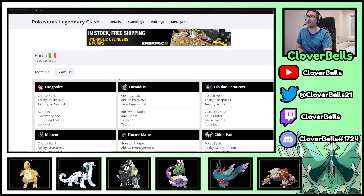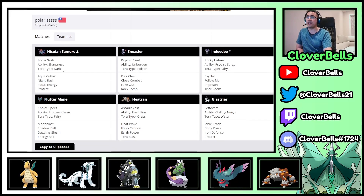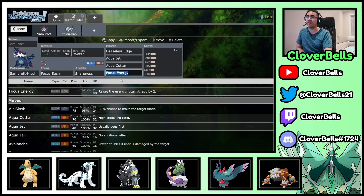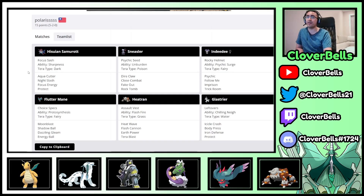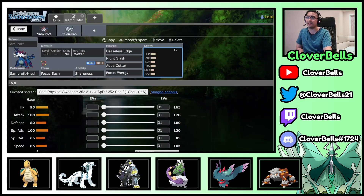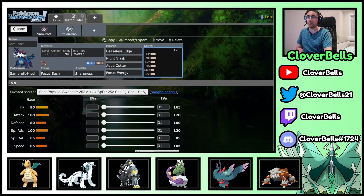This is the Polaris team from the Taiwan Friendly Cup — a 5-2 result. Hisuian Samurott was running Focus Energy, Aqua Cutter, and Night Slash, which is another high critical hit ratio move. The main issue I have with Hisuian Samurott here is the speed. It's not fast enough to do well under Tailwind but not slow enough for Trick Room — it's in that awkward base 85 speed tier. This is probably why you run Sash on it, and Polaris made the correct call placing it on a slower Trick Room-style team for hazard setting.